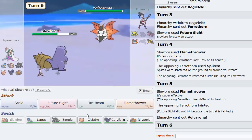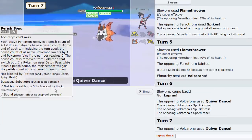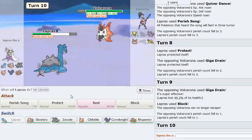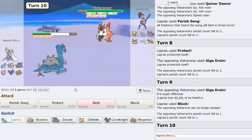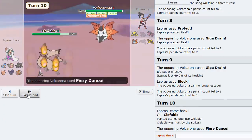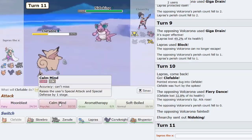Volcarona comes in here. I think the play is to go Lapras and use Perish Song because this thing is a problem. Then Protect. Now Block so that it can't switch — and we just Perish Trapped a +2 Volcarona with Lapras! That is wild. I go Clefable because it's Unaware, so he Fiery Dances but it doesn't matter. Not bad at all — you love to see it.